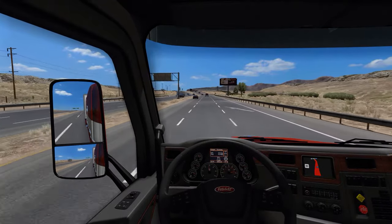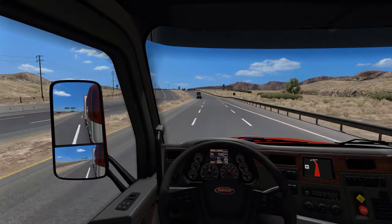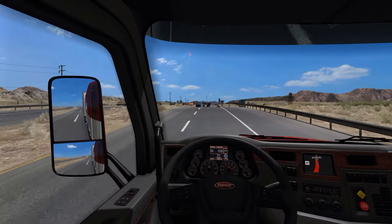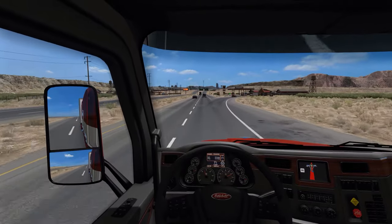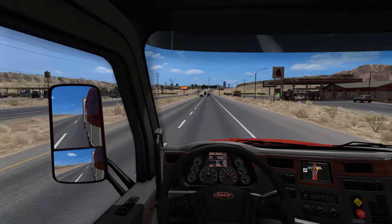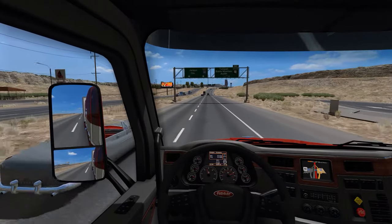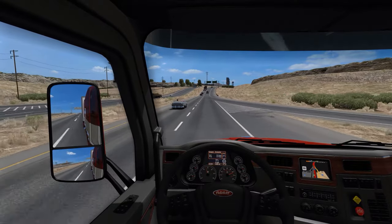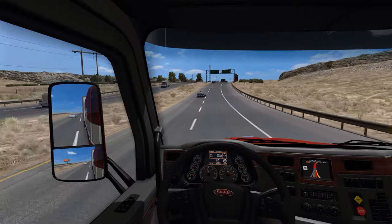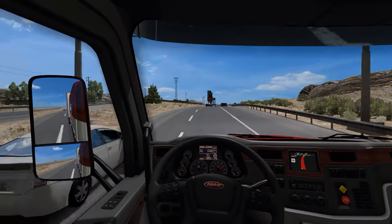One quick thing to add: I'm not sure how possible this would be, but I think it'd be a pretty cool feature — when you're backing up to drop your load off or pick up a trailer, it'd be kind of cool if AI trucks would come in and do the same thing, so as you're unloading or picking up a load you kind of have to maneuver around some of the traffic too. Again I doubt that's very realistic to implement, but just throwing it out there for discussion.